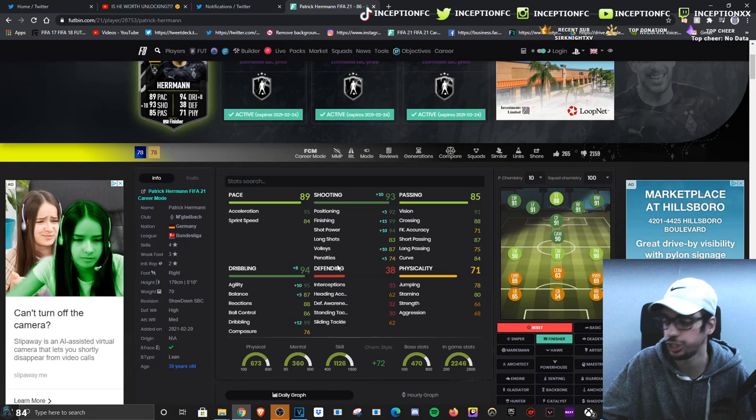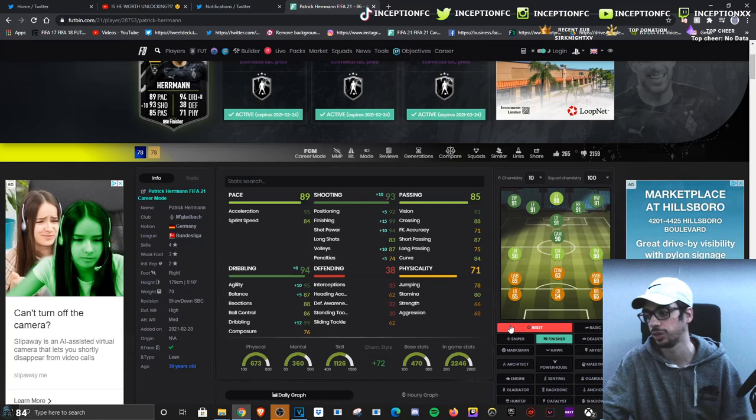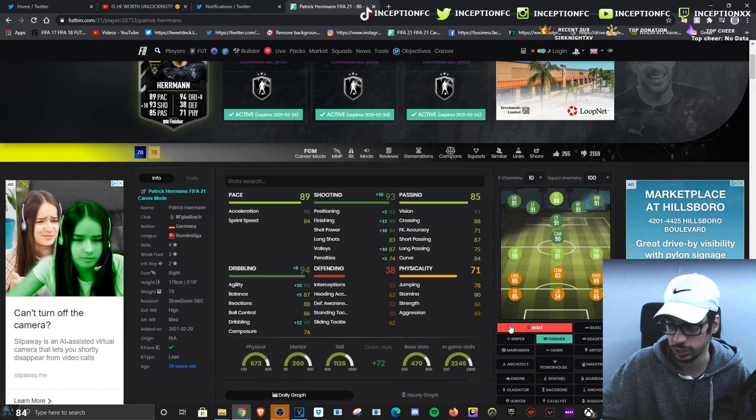Defensive stats on the card — obviously he doesn't really have much. And then physical stats: he has 80 stamina with 66 strength and 68 for aggression. The reason why I could potentially see him as a right wingback is because he is a right-footed player with a lean body type.